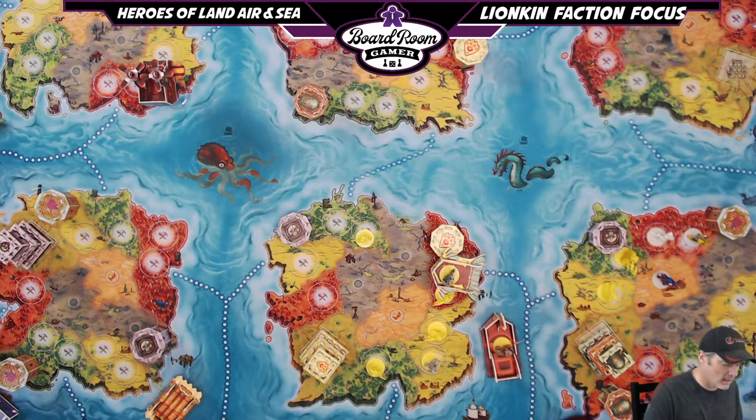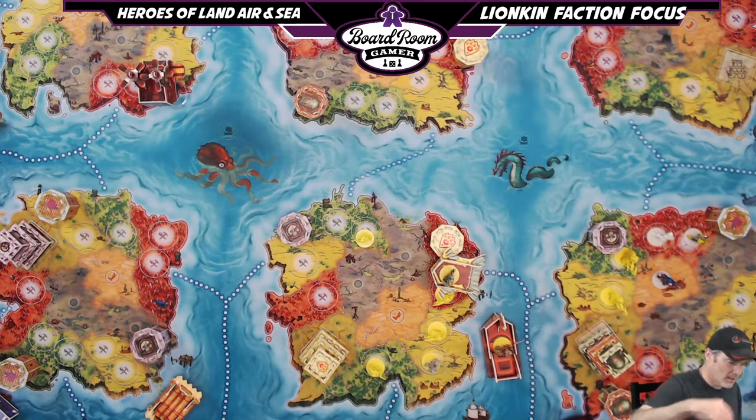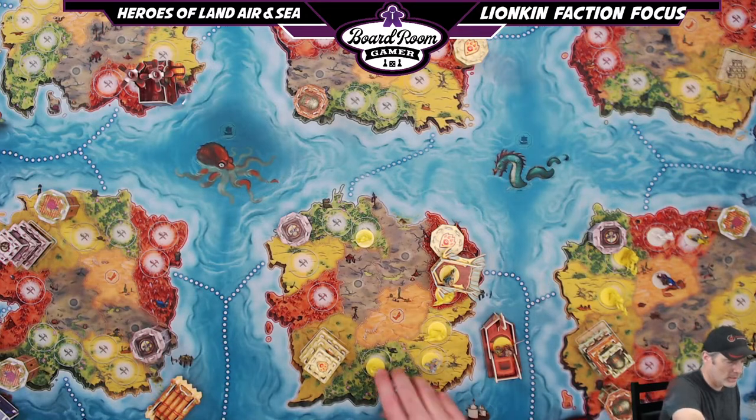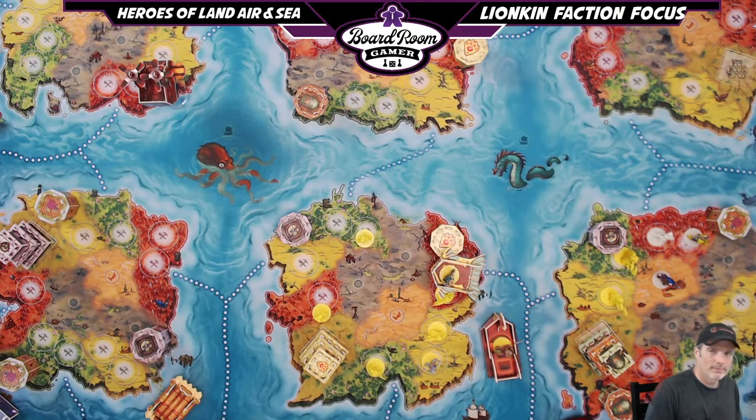I remember playing against the Lionkin and that was one of the things I liked most about them. At level two, the Coliseum states that for a recruit action you may gain a warrior using the level one ability and still perform a normal recruit action. So you can put a warrior anywhere there was a serf, and then still recruit normally from your capital board. It's amazing.